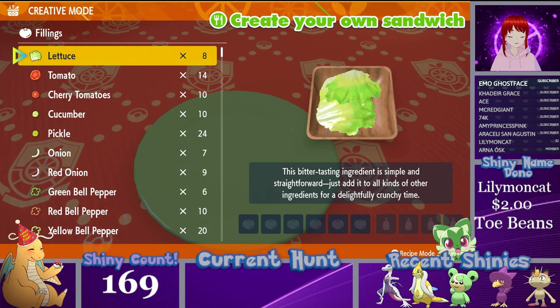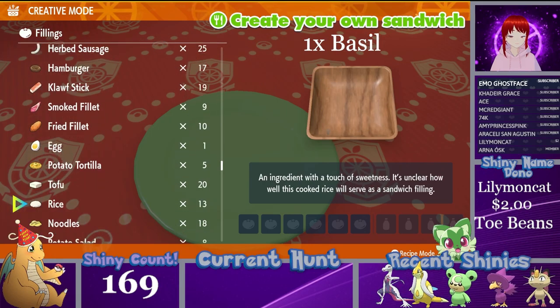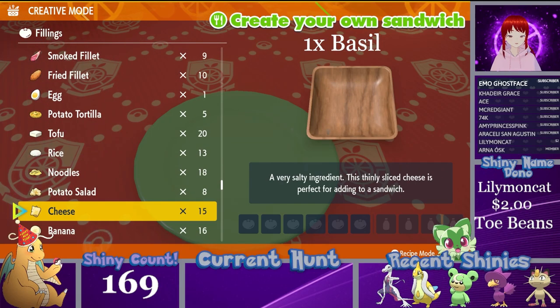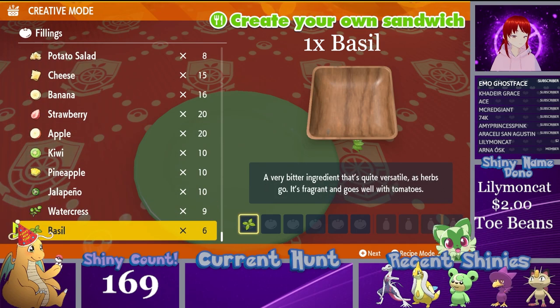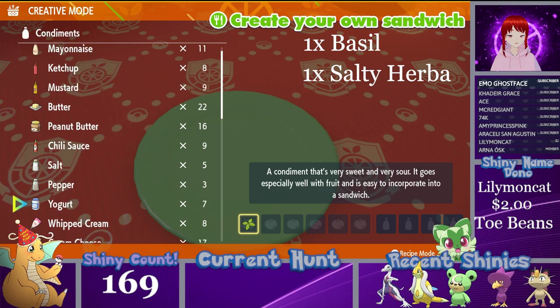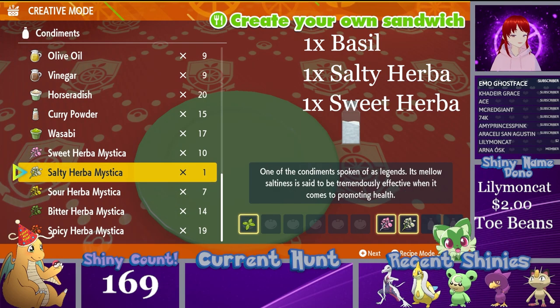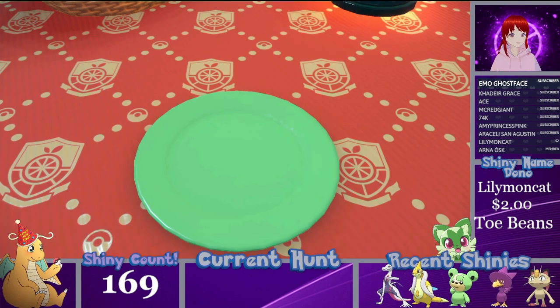The next recipe requires at least one salty Herba Mystica but needs fewer ingredients overall. For this fire-type sandwich, you will use basil — just one serving of it — and then one salty and one sweet Herba Mystica. That's all you need, and the pick doesn't matter again.